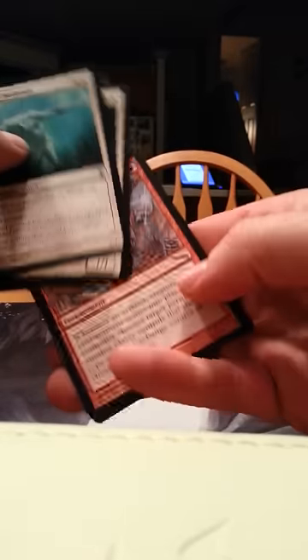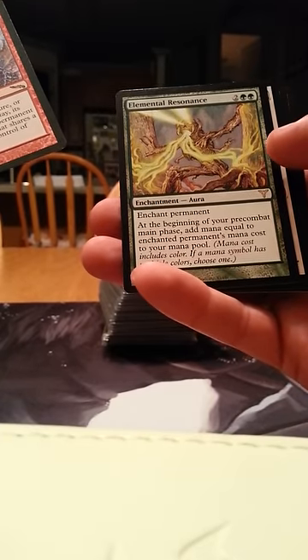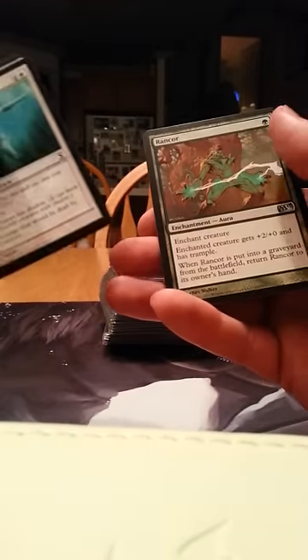I keep getting these backwards — I'd figure this out by now. Where are the rares? My bad guys, I thought that was a common. Confusion in the Ranks and Elemental Resonance. Temporal Isolation — that's a common. Sensor Splicer, Guildgate, and a Rancor.